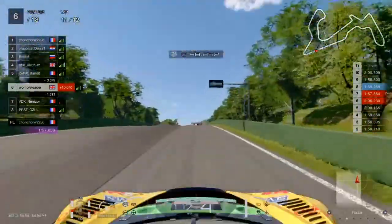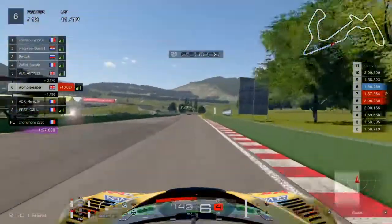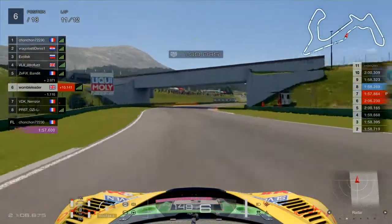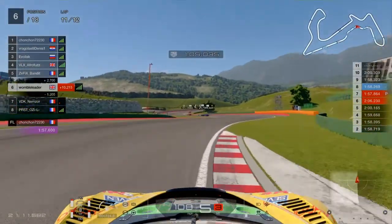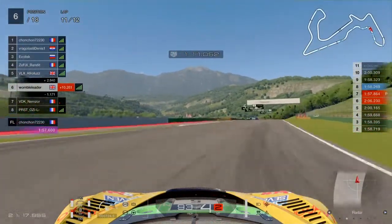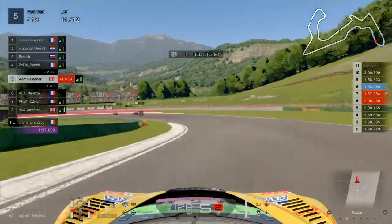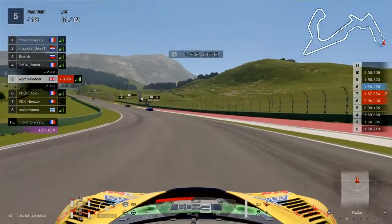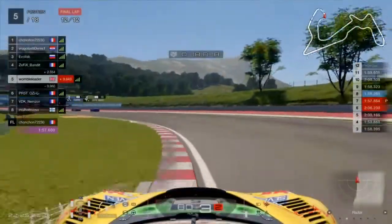Jumping forward to lap 11, we have a gap with the Aston Martin behind us. We're not making many inroads into the drivers in front - I think that's 3rd, 4th, and 5th all fighting. Going into the fast sequence of S's is not a good part of the track to go side by side. It looks like there's been an incident in front, and Afro first goes into the wall on the right-hand side. Shame for that driver, but again we are the beneficiary of somebody else's mistake and we move up into 5th place.